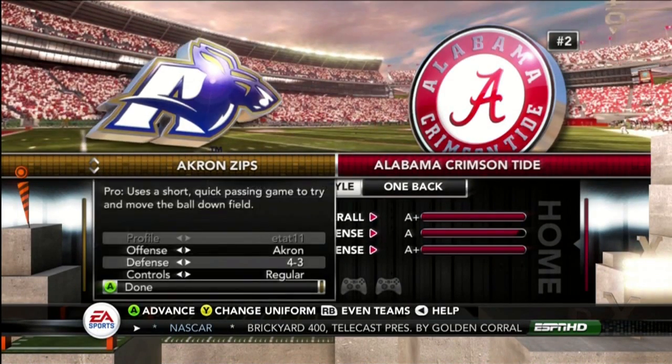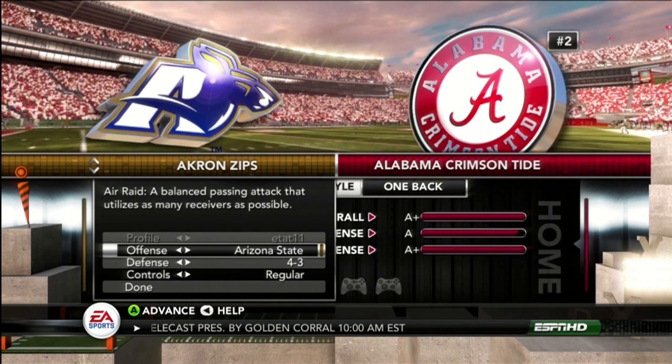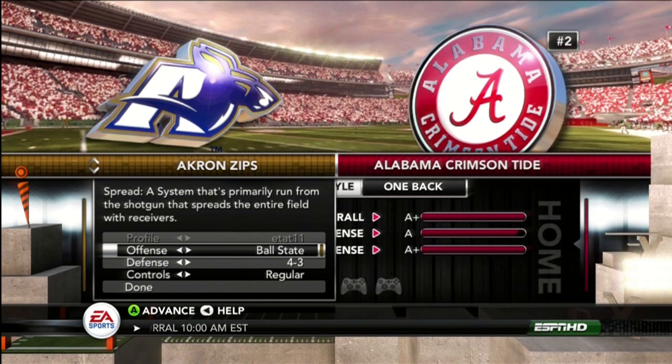All right, so you're going to start a Play Now game using Alabama and Akron, and you're going to switch the offensive playbook of Akron to Texas Tech.